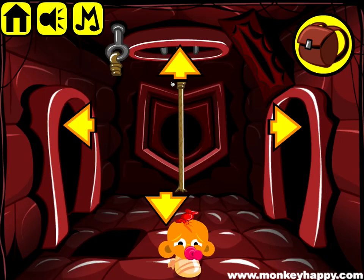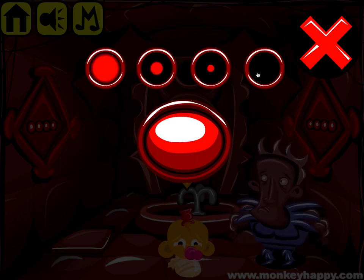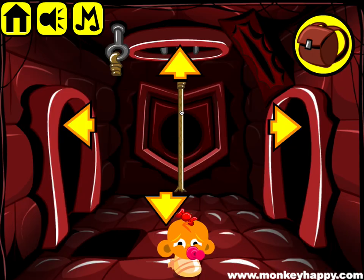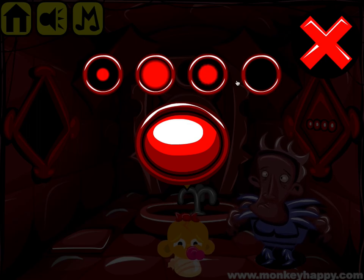Four two one three is the first one — four two one three. And the second lot is two four three one — two four three one.